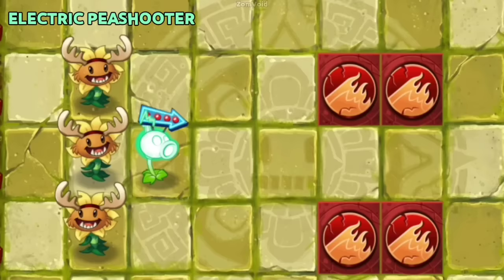Electric Peashooter's electric chains will target Trap Tiles if they pass them, though this does nothing to the Trap Tiles.